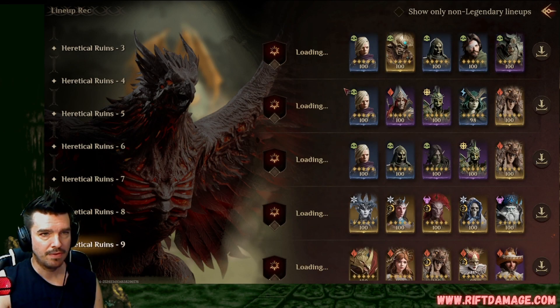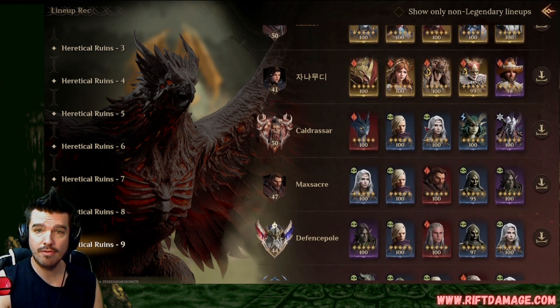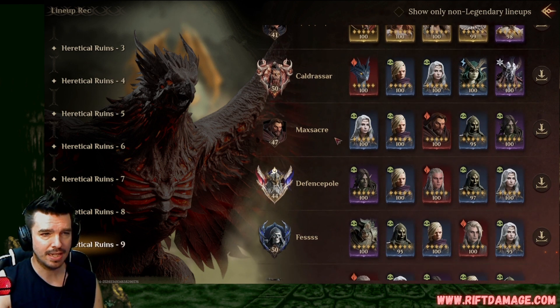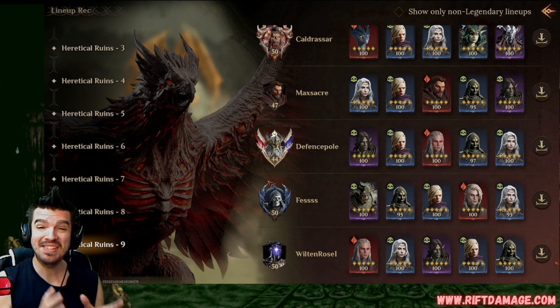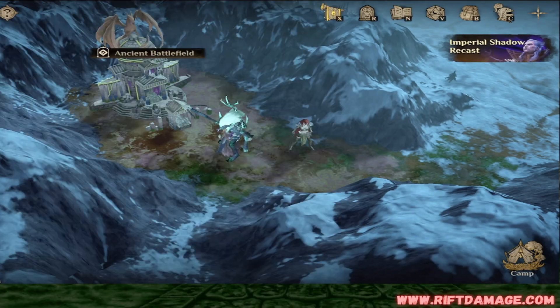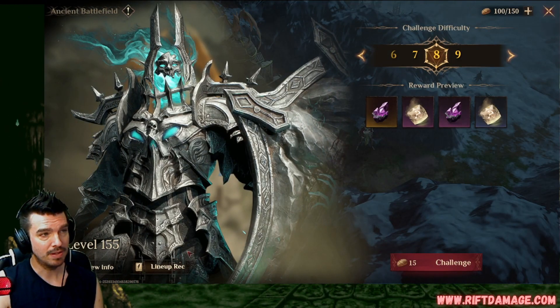Let's check the Heretical Runes, jumping right up to level nine. There she is — number one, number two, and going down three, four, five in the Heretical Runes level nine lineups. Like I said guys, build your Hexandra — it's a safe unit to build early game season one.